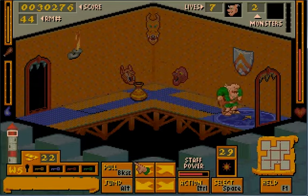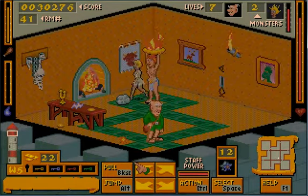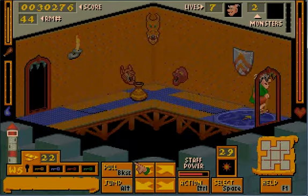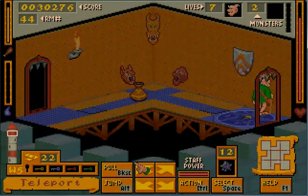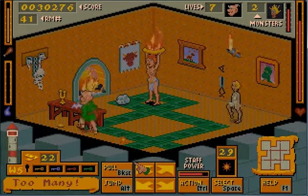You may have noticed, we have an interesting little arrow symbol here. It doesn't really seem to go anywhere. Let's give it a try. With a one-way door.